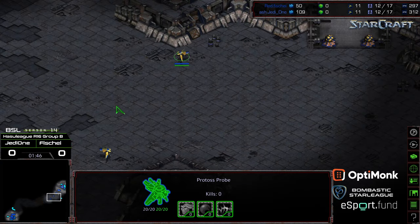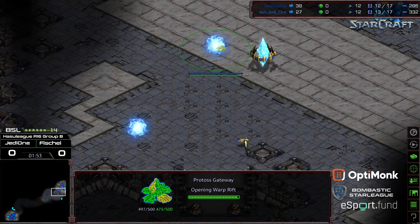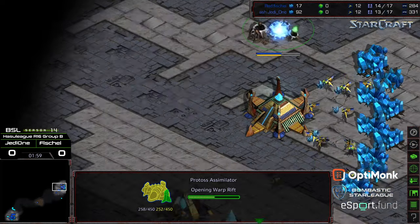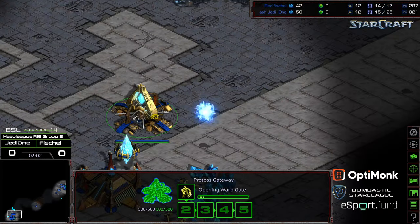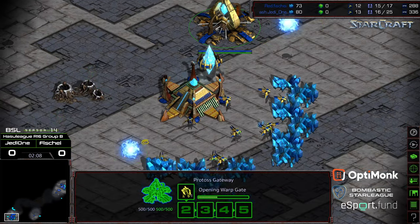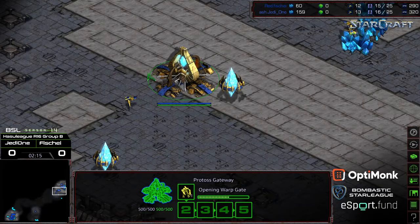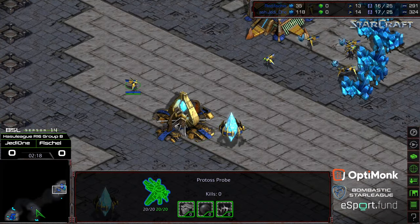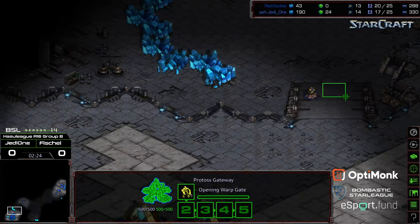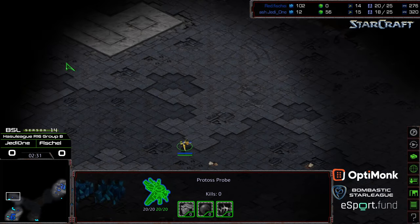It looks like a probe is being pulled off the line for Jedi1 as well. Gas has been grabbed and it looks like there's going to be a first zealot produced. It's going to be a two-gate opener for Fisheye — not a nine-gate — so the three zealots come out a little bit slower. But if you get three zealots into your opponent's main, that probe's scouting ability will be significant. If the first zealot can get to the ramp and beat that probe there, there could be a big advantage.